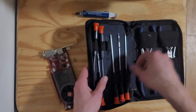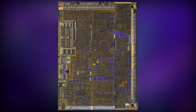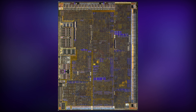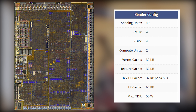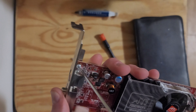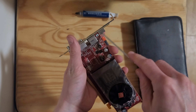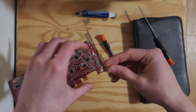It uses the TeraScale RV620 GPU, the LE variant, built on TSMC's 55nm process with 181 million transistors. The core comes clocked at 600 MHz and has 40 shading units, 4 texture mapping units, 4 render output units, and 2 compute units. For reference, the 7900 XTX has 96 compute units and 6144 shading units. It also only has 256 megabytes of DDR2 VRAM, but that shouldn't be a problem thanks to the hyper memory feature mentioned earlier.